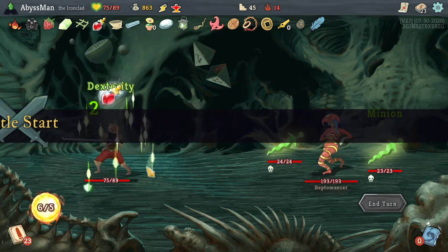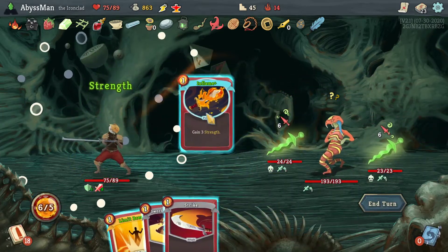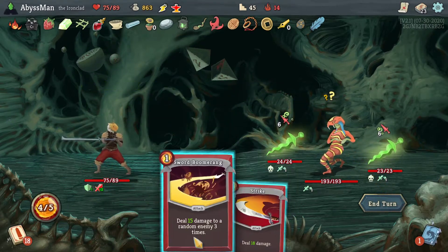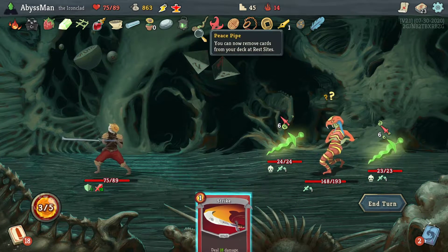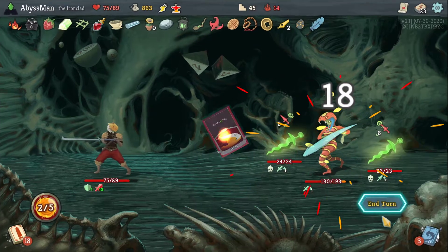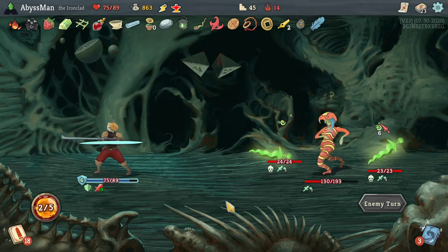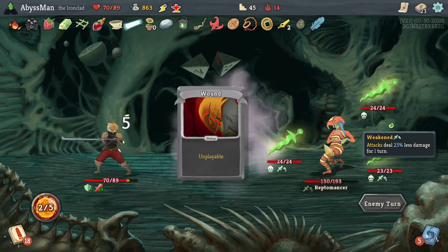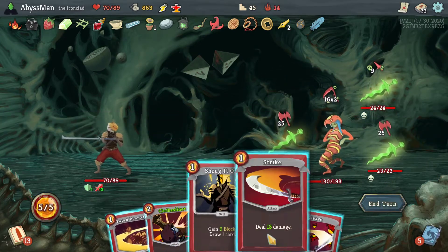Let's see what these elites have for me. Oh, it's the Reptomancer. Well, here's the hoping — damn it. They all hit the Reptomancer, which I'm kinda fine with, but I'm gonna take a lot of damage from these stupid baggers. We did do some good damage to the Reptomancer, so we might be able to cheese her down. She is not appreciating the fact that I was trying to cheese her down.